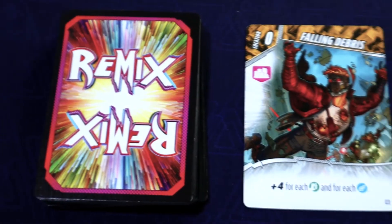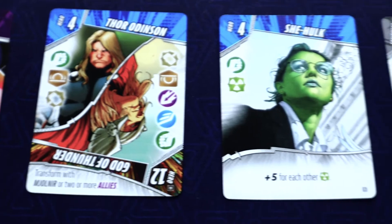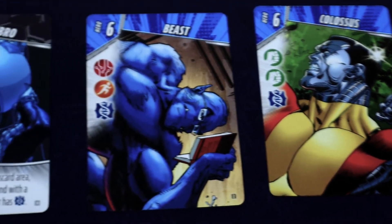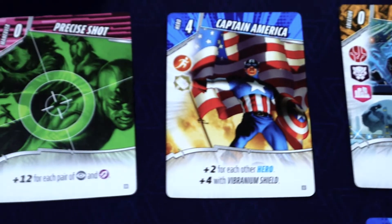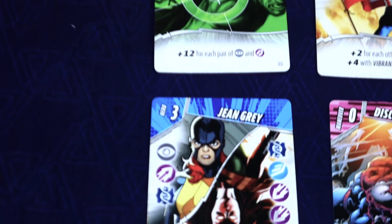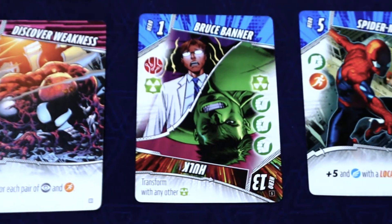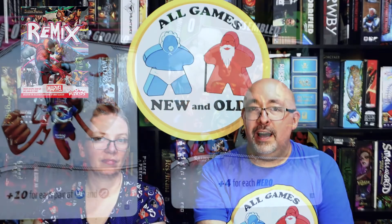The game starts with two decks: a remix deck and a villains deck. Each player starts with six cards from the remix deck — those could be heroes, locations, equipment, maneuvers, and a few other categories. They'll also have one villain in their hand. On their turn, they draw a card from either deck and then discard a card from their hand — it could be the card they just drew if they don't like it. Discards go to the center of the table spread out face up, creating another area from which you can draw.